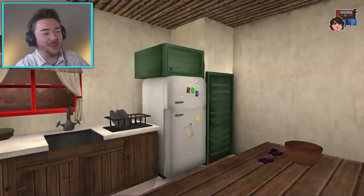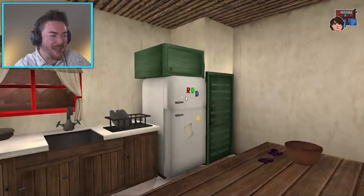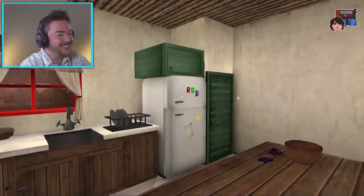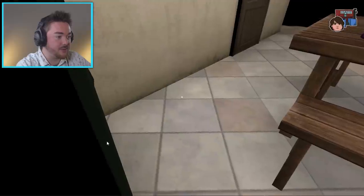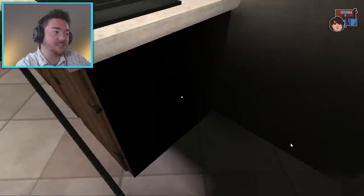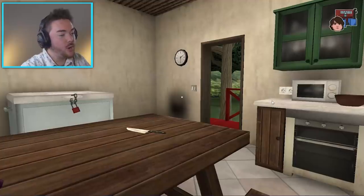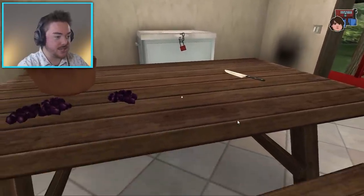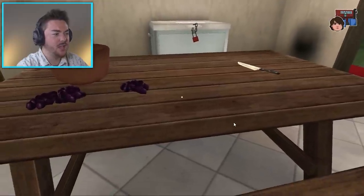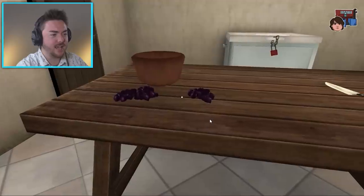My little brother would put words on there like 'pizza is good' — just saying that randomly on the refrigerator, that was the funniest thing. I wonder if we can actually look inside and see what's in there. There's nothing in the refrigerator — it's completely empty. You'd think there would be some food in here. So if we were looking at Rod's perspective in the cutscene, this is exactly what he sees — he's eating cereal or something, and I don't know why there are grapes here.